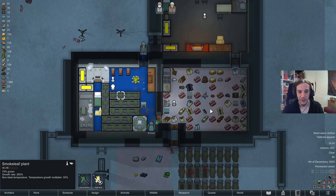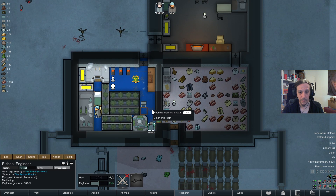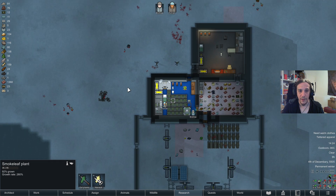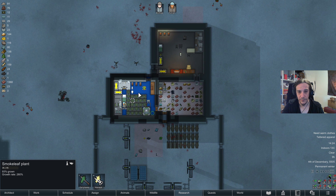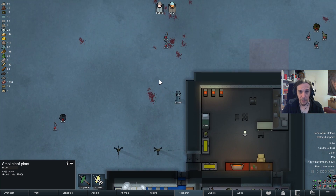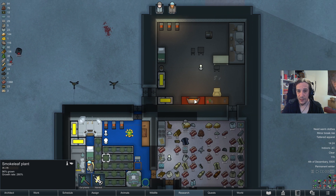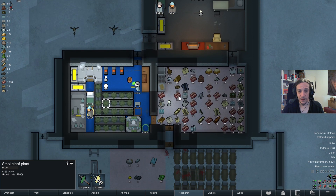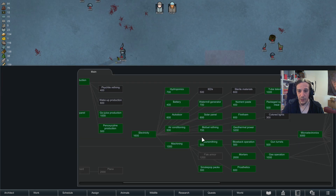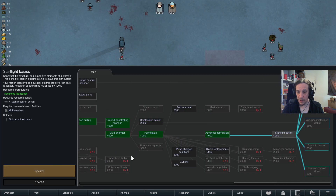My supplies of steel are running a little bit low right now, but it's not that horrible. To be fair, I'm super happy that we didn't lose anybody to frag grenades in this fight. We got advanced fabrications now — nice.